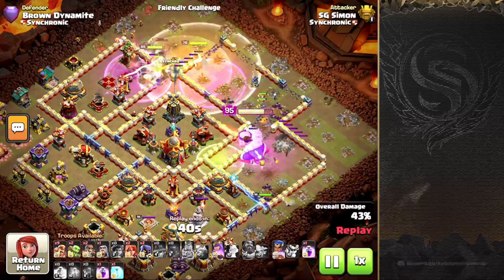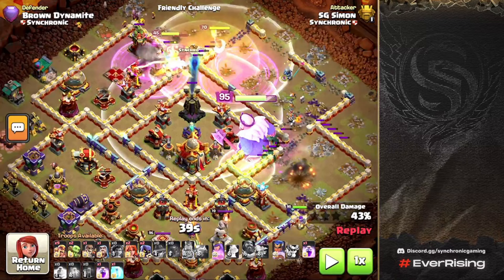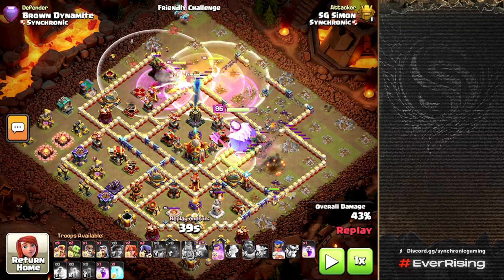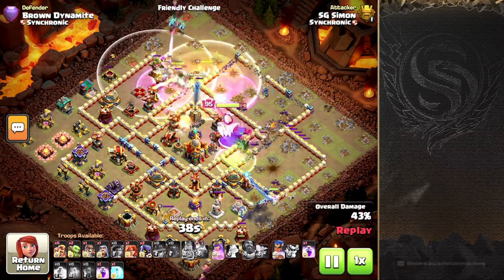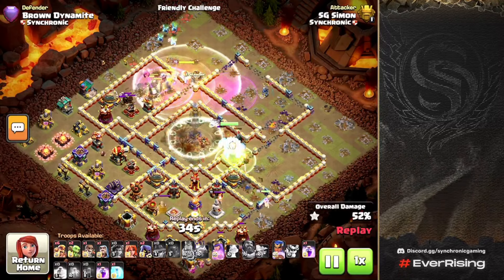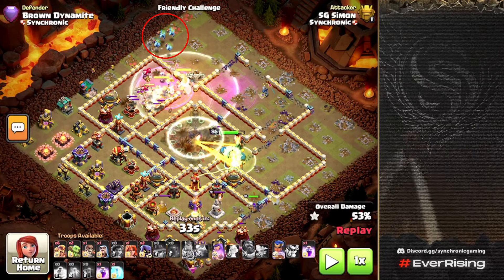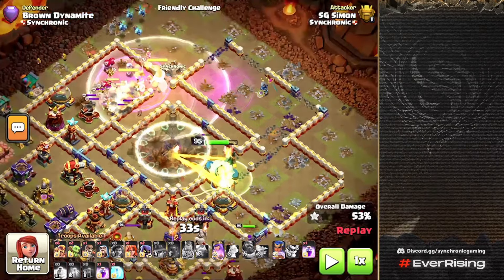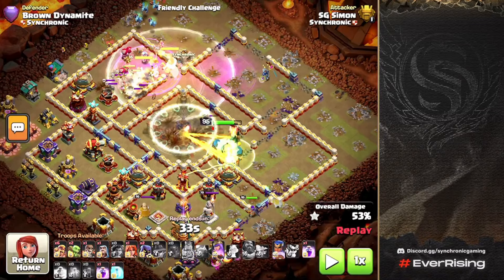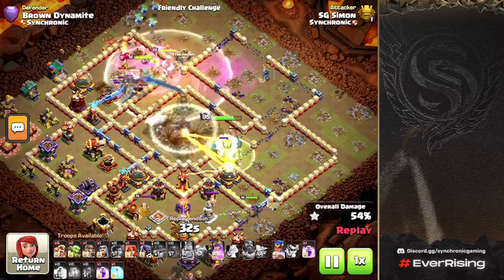We pop the Warden's Eternal Tomb right here, catching the Royal Champion inside it to defend the RC from the Monolith, the single Inferno, and the multi Archer Tower. The Root Riders and King make it into the Town Hall compartment. Super Minions are now coming out of the Siege Barracks. The King jumps back out because of the Invisible Tower activating and making the core invisible. We still have two Rages and one Freeze Spell remaining.